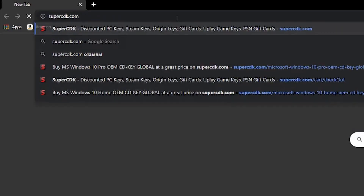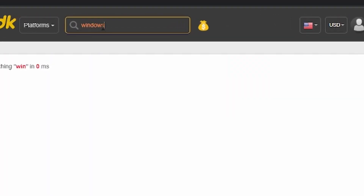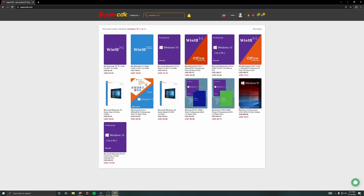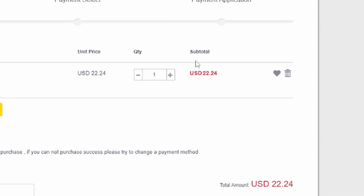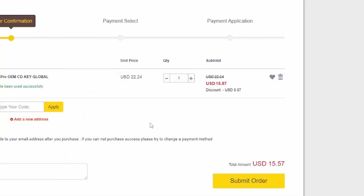Head over to their website, Super CDK — it'll be linked down below. Find the search bar and search any Windows key you need, they got you covered. Find the Windows 10 Pro and notice the price? Yeah, I don't like the price — I'm trying to make more money, not spend it. So be sure to use the discount code SPLA for 30% off your order.